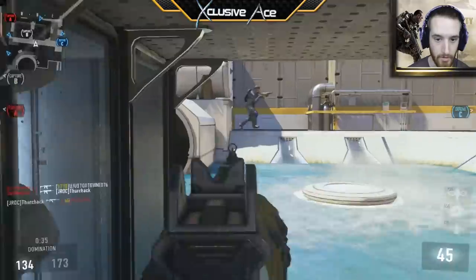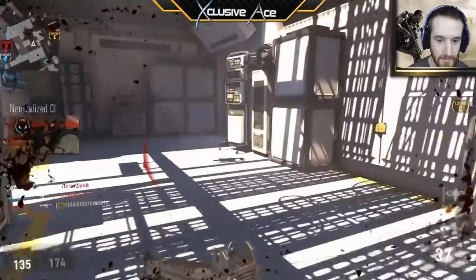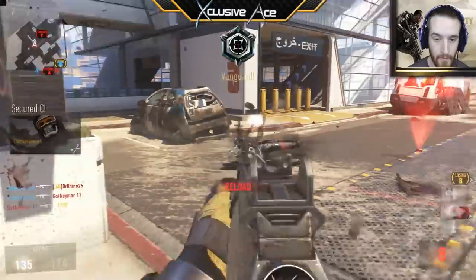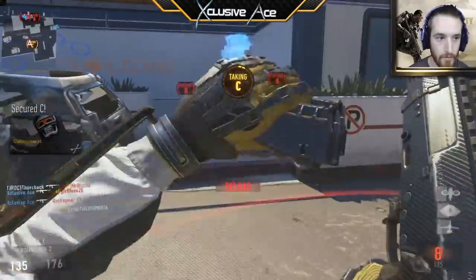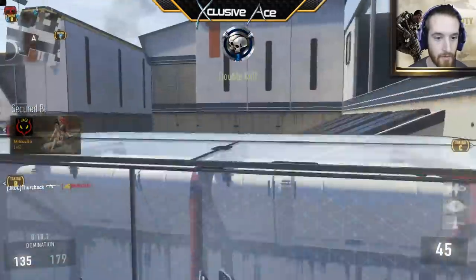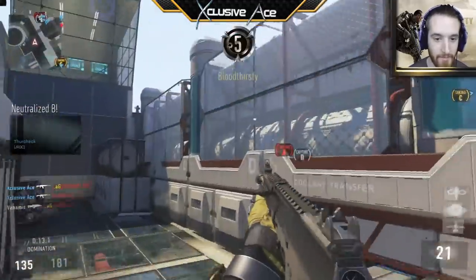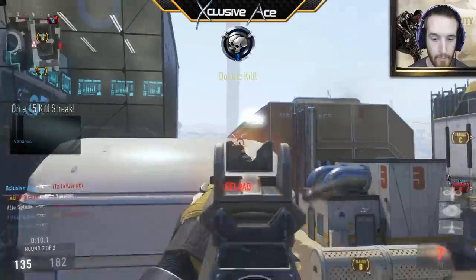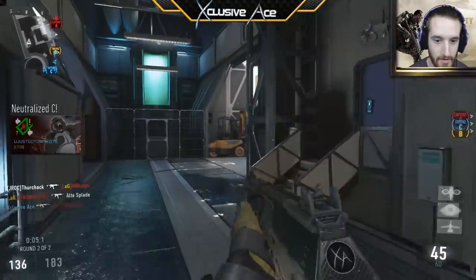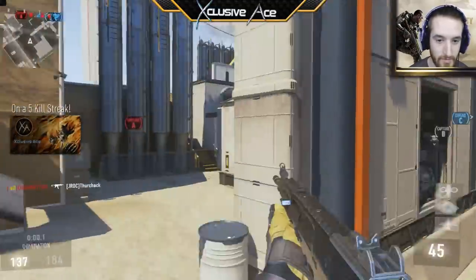There's a guy in our spawn building here. He pushed all the way to C. Survive, survive. There we go. There's no time - it won't do anything for me to get that because time's running out. As far as the 50 kill challenge, that won't do anything for me. Same with winning the game - it's too late. Come on, one more kill. Can I get one more? It's not boosting. Give me one more kill. No.